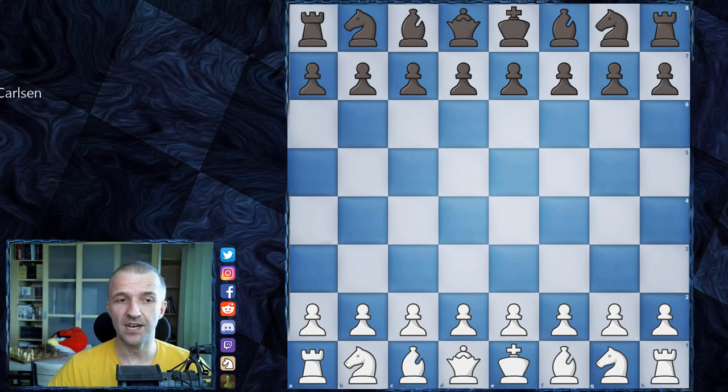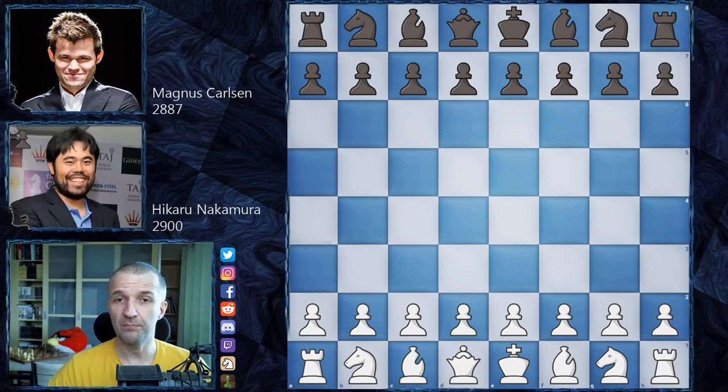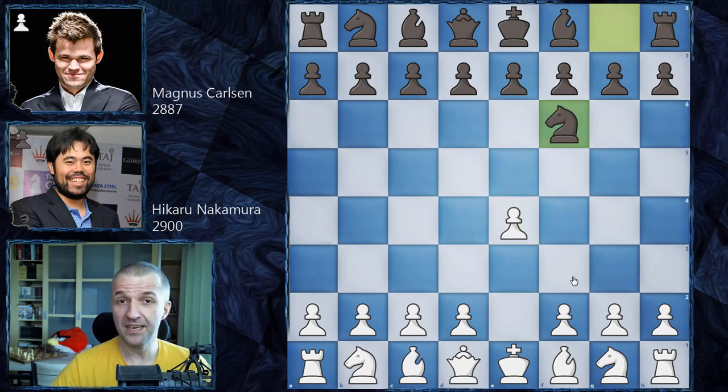I would like to show you today the game between Magnus Carlsen playing as black and Hikaru Nakamura playing as white. This is the first blitz game and it's pretty interesting for a very specific reason: Hikaru opened with e4 and Magnus didn't go for e5 or Sicilian c5, but played knight f6 — the Alekhine Defense!